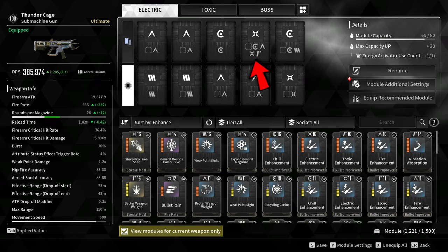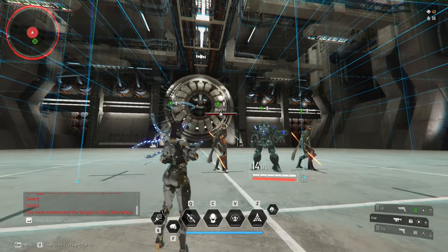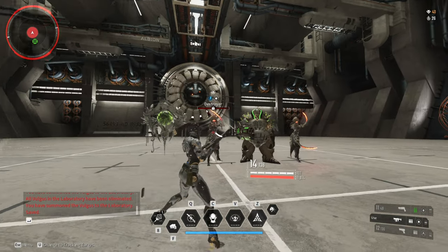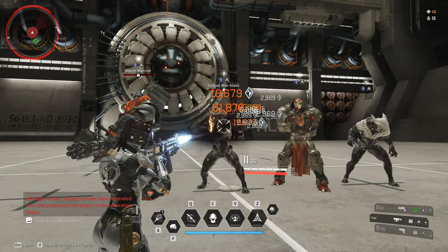For the last socket, I socketed Cerulean, Almandine, Santic, and Rutile. The reason is that I want to use elemental bullets or bullet enhancement depending on the mission. If I am up against the Legion of Immortality, I will use Toxic enhancement. If I am up against the Order of Truth, I will use Electric enhancement. And for the Legion of Darkness, I will use Chill enhancement.